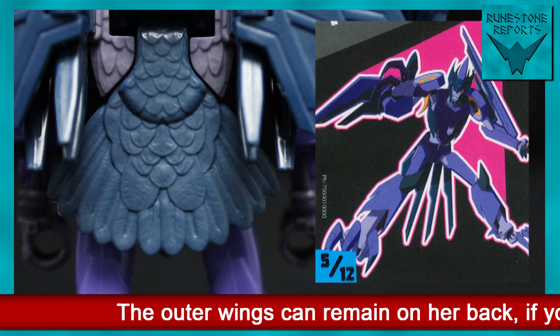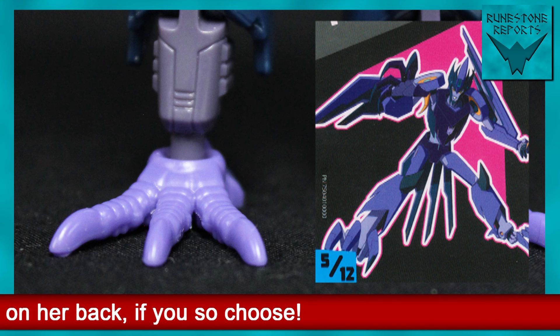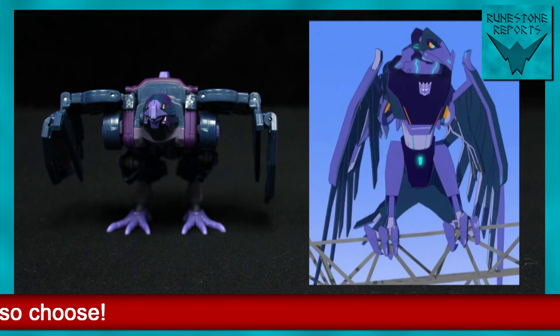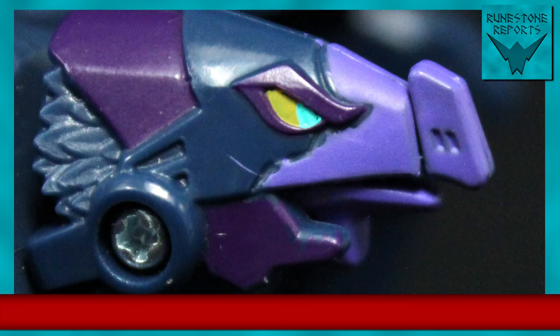The bird tail is located behind her waist, and you can rotate the feet so that the talons face forward. While Legacy Filch's colour layout might not be 100% accurate in either mode, the colours themselves are at least there — with the indigo, multiple purples, small hints of blue, and if you look closely, the tiniest hint of orange.